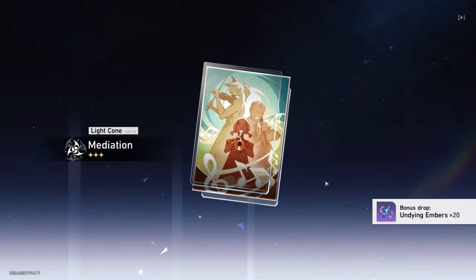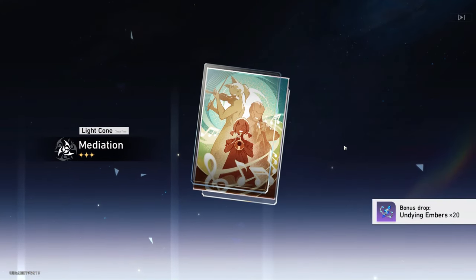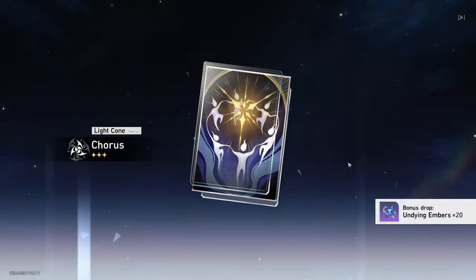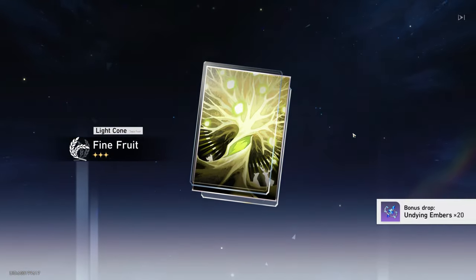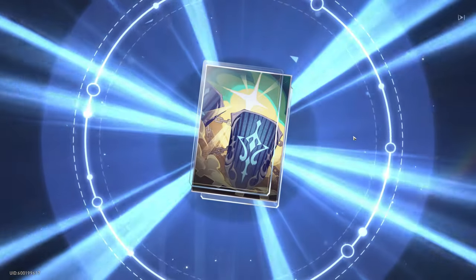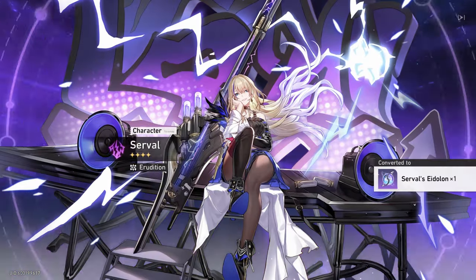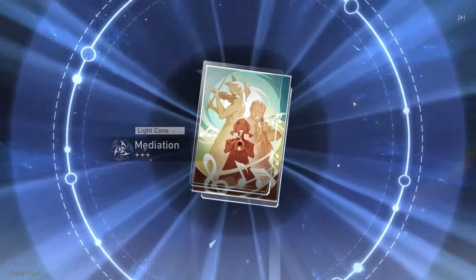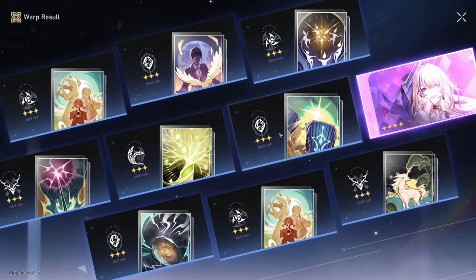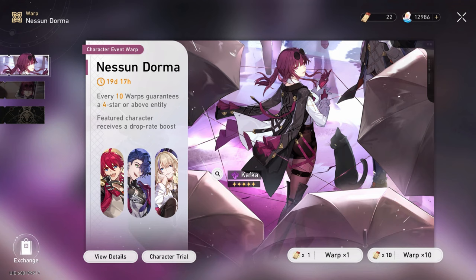Starting off, I should mention I'm at 0 pity, so this is the first 10-pull. On the Scyllae banner on 1.0, I pulled and won the 50-50 at like 30 pity, which is pretty good. Alright, we skipped in — will this carry over here? Will I win or lose the 50-50? I guess we'll see.